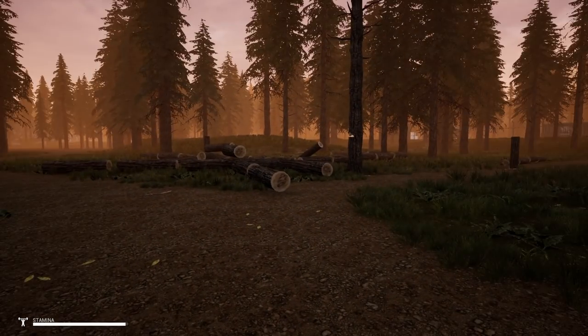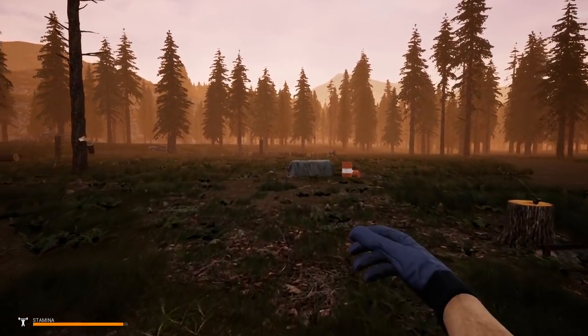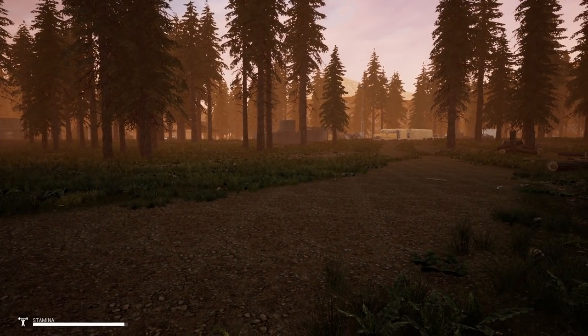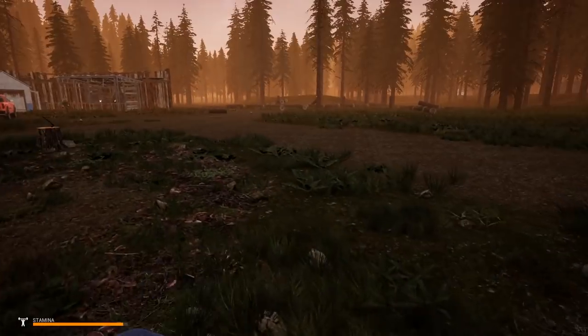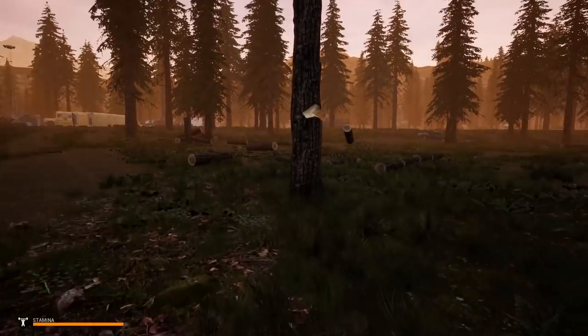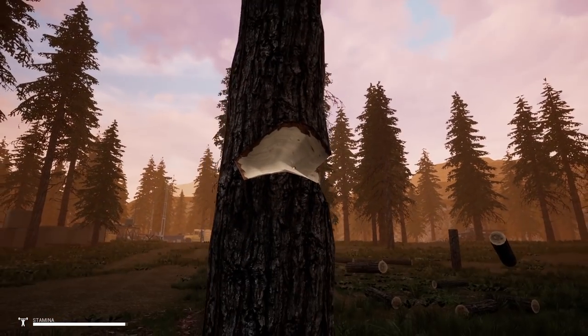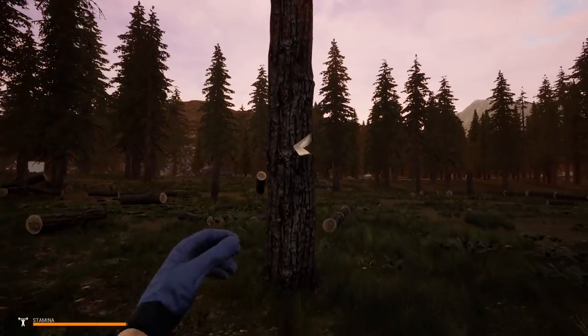You might be thinking: if you're gonna make a treehouse, how are you gonna have Scott out there cutting trees down? Well, apparently — and I just tested this today — if you put one chop on a tree, any damage at all, Scott will not cut it down.